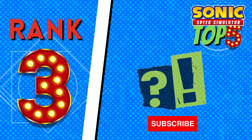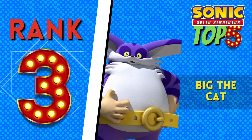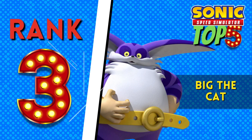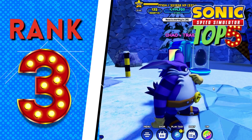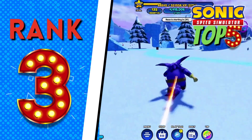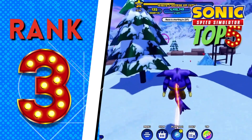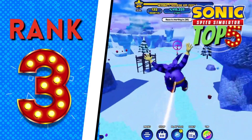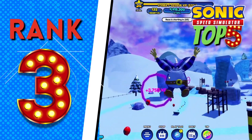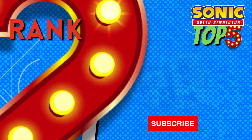Coming in at number three, we have a character that can be found fishing with Sonic in Sonic Frontiers — Big the Cat. In my opinion, Big the Cat is one of the best characters in Sonic Speed Simulator because he's funny, he has great animations while on a mount, and he has one of the best pets in the game — Froggy.